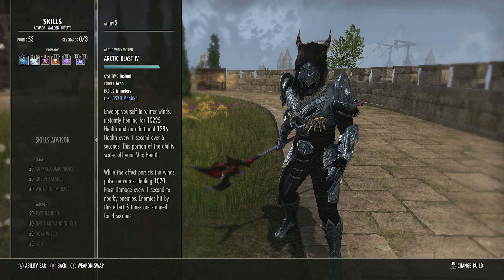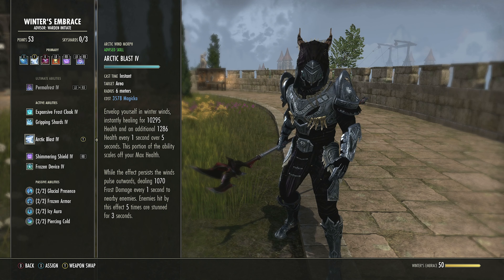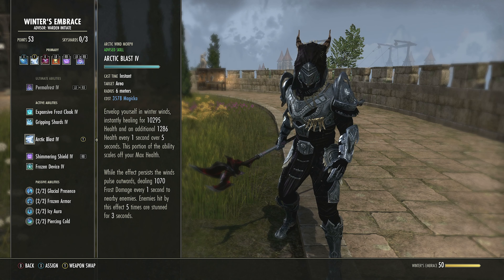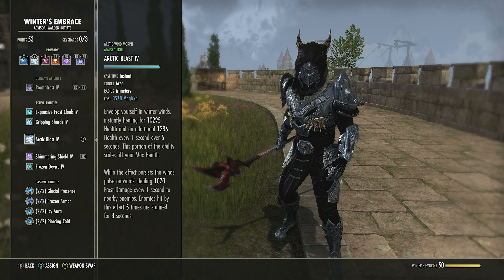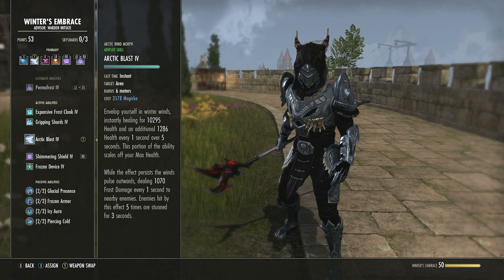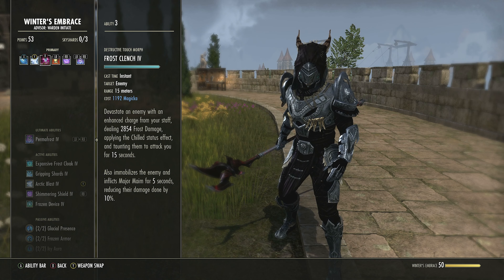Arctic Blast — Winter's Embrace, third ability. Start as Wind, morph to Arctic Blast. This heals you initially and gives a heal over five seconds scaling off max health, so the higher your health the stronger it is. While active it deals damage in an area of effect every one second — a damage-over-time that contributes to your Baron stacks. After five ticks, if an enemy has been hit by all five, they are stunned for three seconds. Great control, good heal, and useful damage over time.